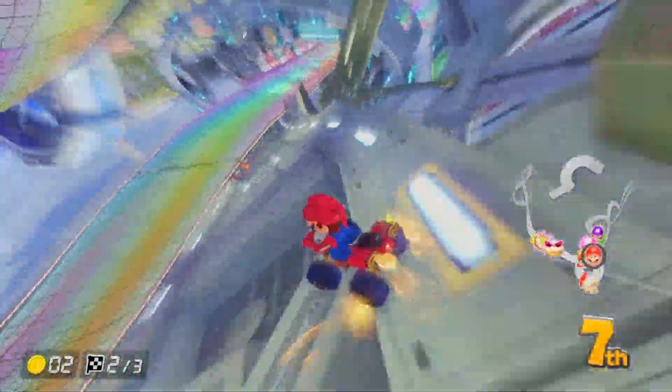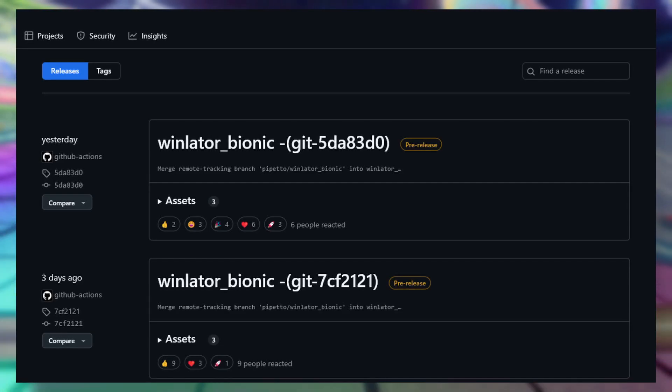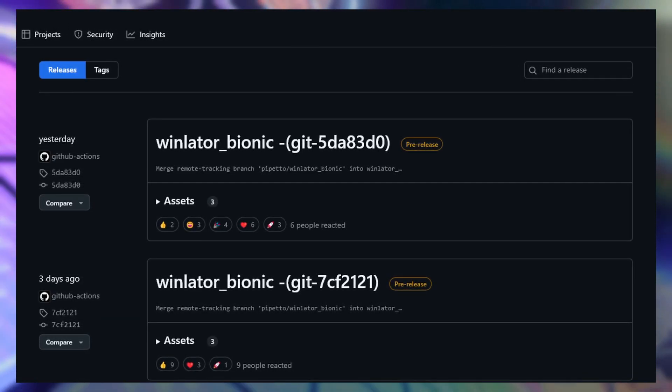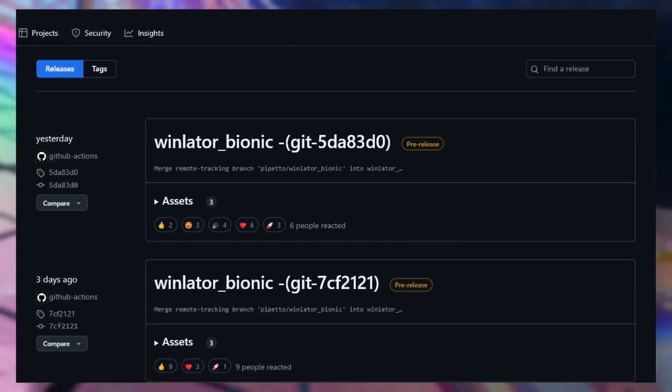Lastly, a new Relator fork is available on GitHub called Relator Bionic. I believe this fork can use a different graphics wrapper, utilizing native drivers to run games. An update is now available — link below if you're interested.